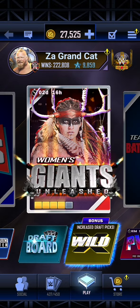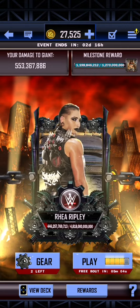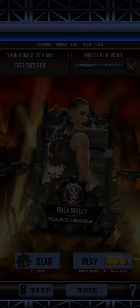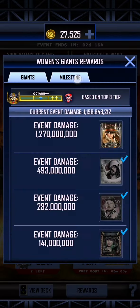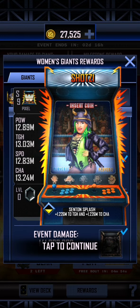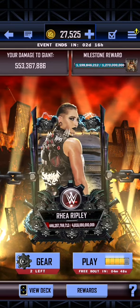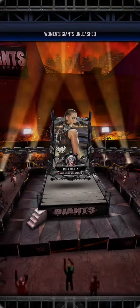Hello ladies and gentlemen, I am the Grand Cat and it is now time for us to finish off the Women's Giants Unleashed. We are going to get ourselves a second Valhalla. As you can see through the rewards, we have gone through the milestones, we've got ourselves the Saint Mick, we got a Brooks Jensen and we got the Shotzi Pixel, and this is 1.27 million. So let's finish this off and we'll see what the heroic upgrade looks like.